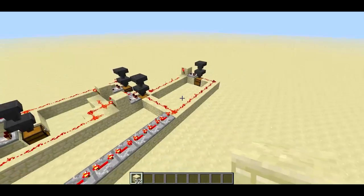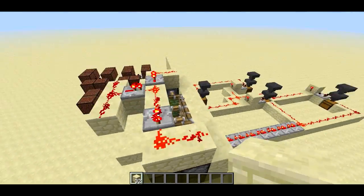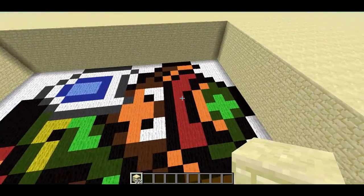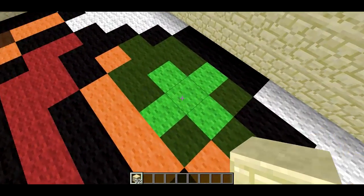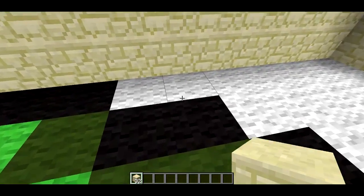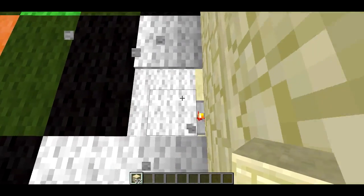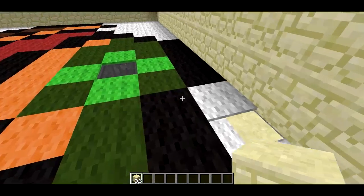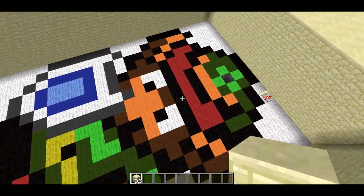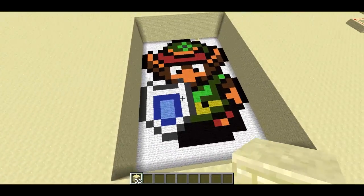If you know much about redstone logic, it's pretty simple. And the trick over here is just hiding all the hoppers and everything directly underneath that carpet. And a lot of this carpet is just floating — it could have been on solid blocks, whatever. But that's just what I chose to do. So that's about it for the secret entrance using carpet. Thanks for watching. Bye.